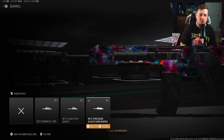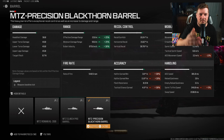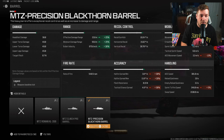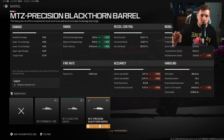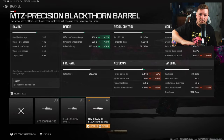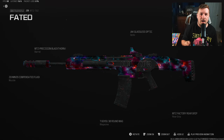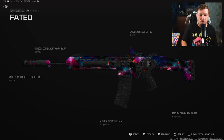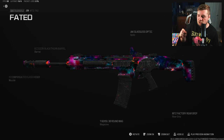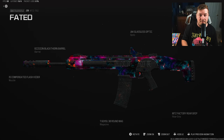For our final attachment we have the MTZ Precision Blackthorn, which increases your bullet velocity and damage range — a 25% increase as you can see in the statistics. The damage range may not look great at 23.8 meters, but what I can tell you is that 58 headshot damage across the map means one headshot makes it a three-shot kill. This weapon kills super quick and is very easy to be accurate with — a very good long range, medium range, and occasionally close range option.